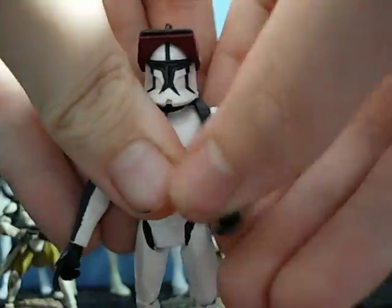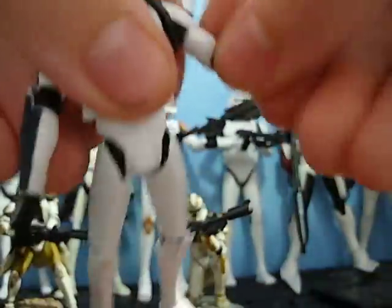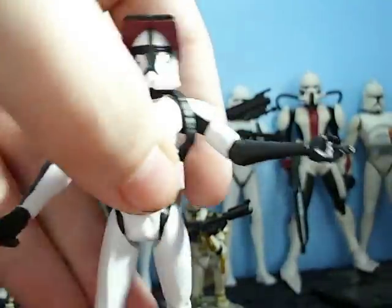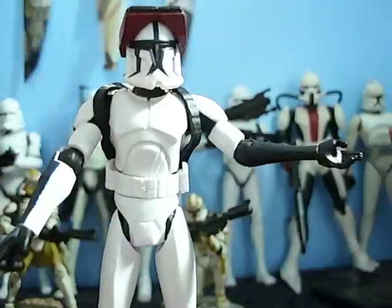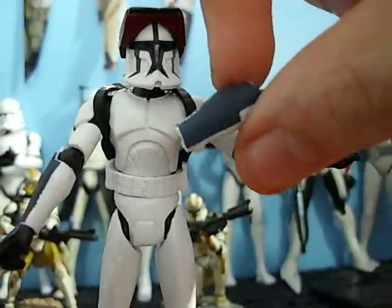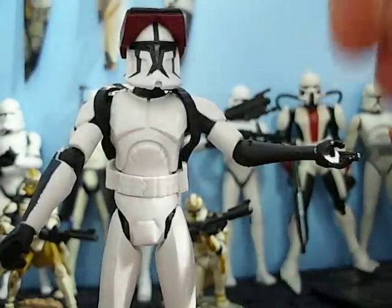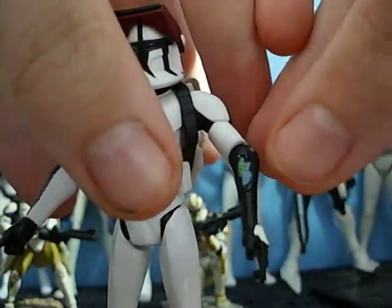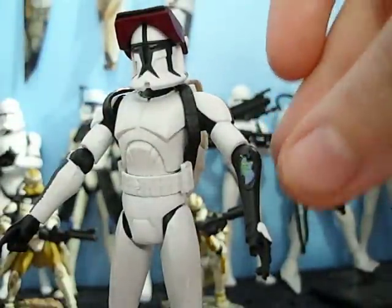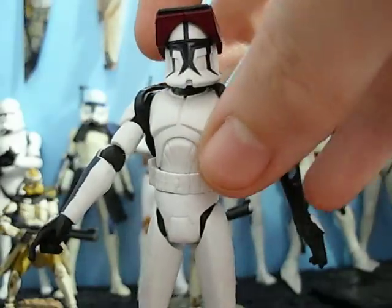He also comes with this neat little feature — you can remove his little arm gauntlet here. He has an articulated wrist for his right arm, but not for his left. Really nice blue paint application. You can actually see his scar, where you can see his blue skin, how he got himself cut, and the green blood. That is a really cool feature.